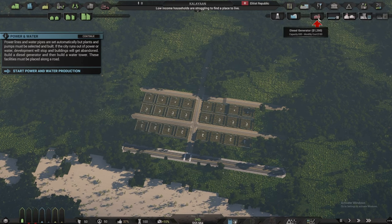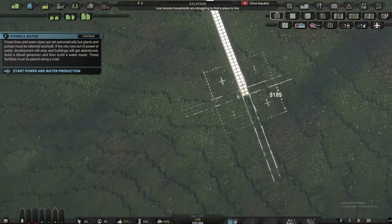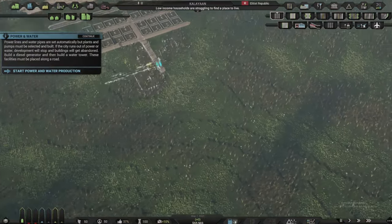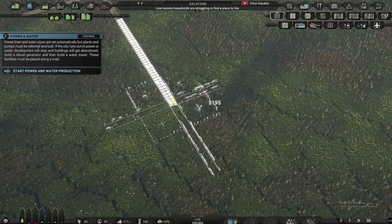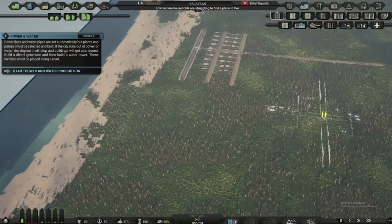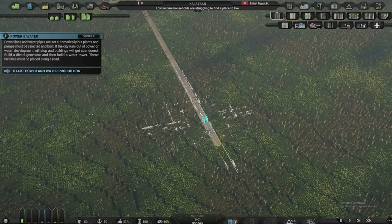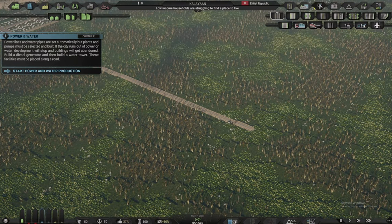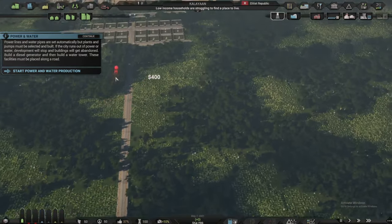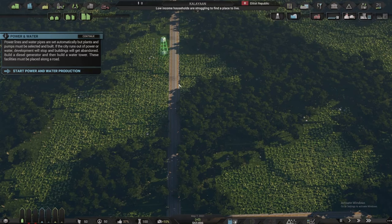Before we do that, I'm thinking of creating a road going down and placing our power source far away from the residential area. They want a diesel generator here, and then the water tower could be somewhere nearby. So let's say the water tower is somewhere here.